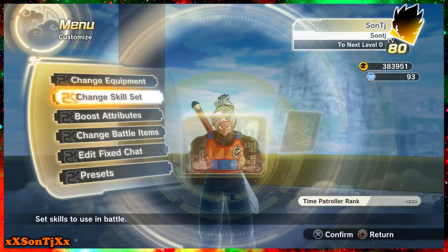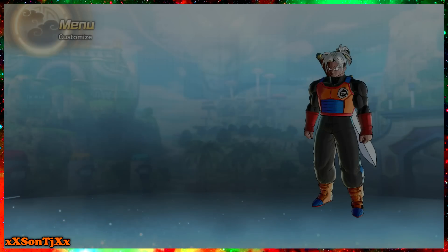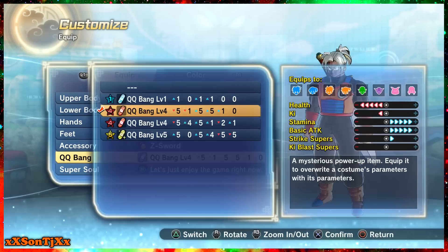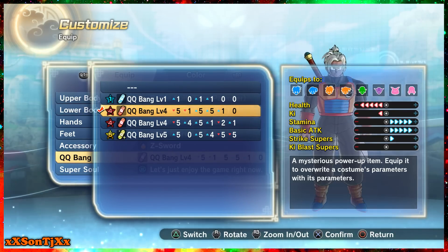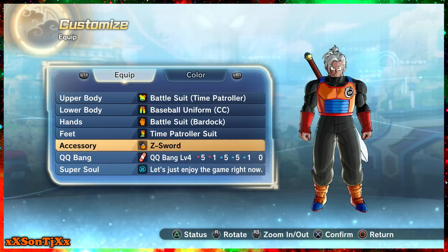The reason I have 17 ki is because of my QQ Bang. I was able to get a really good QQ Bang on level 4 — minus health, minus 5, so that's like 25 or 20 I think. Then it minuses ki, so I wanted to get that ki back so I could go Super Saiyan 3. It's plus 5 in stamina, 5 in basic attack, and 1 in strike super. Yeah, I'm more of a strike super melee type of guy. I was going to do ki blast but said forget that — we're going melee and strike.